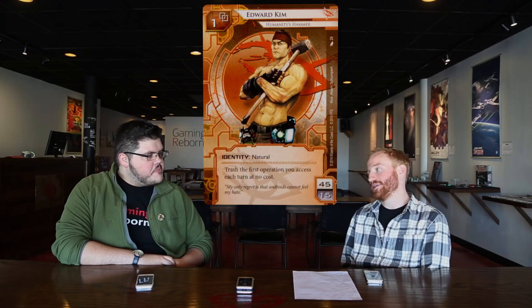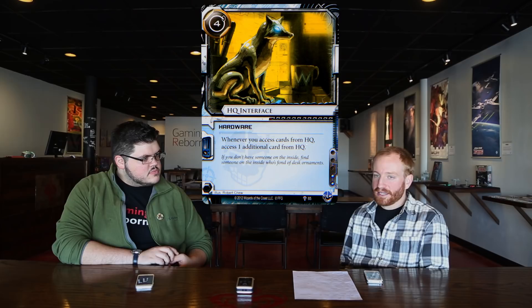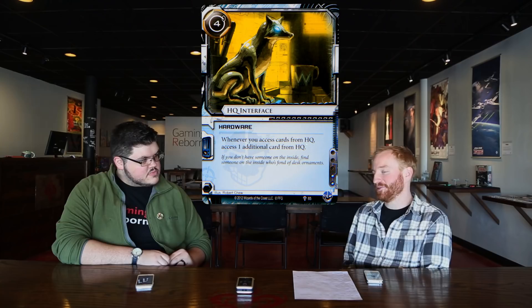That seems to be the right thing to do with Ed Kim. The greater you can use his ability, the better. Trashing operations is what you want — it's not really tricky. For influence, I did a shout-out to an old deck of mine: HQ Interface over Nerve Agent. There are some MU things going on; Mem Strips help, and I wanted to try out Vigil.